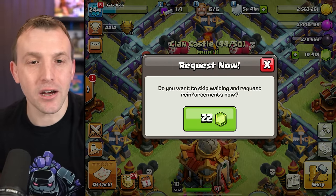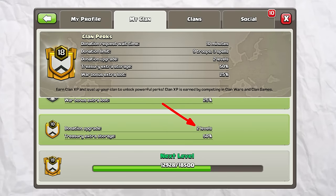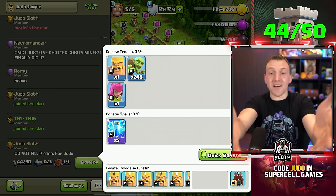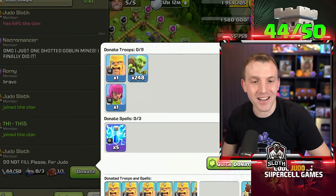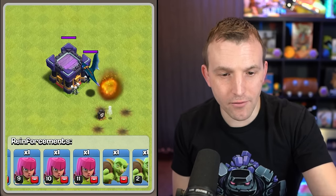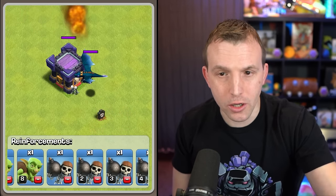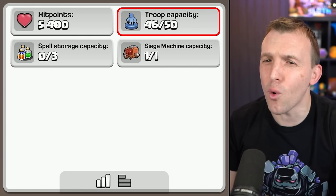Now that I've joined a clan where the perks increase the troop level by two when I donate the Barbarian — yes, it's level 11, it says so right there — Barbarian and Archer level 11. We just need the maximum level Barbarian, the maximum level Archer (which I can donate to myself using raid medals), and the maximum level Goblin. That takes our troop capacity up to 49.